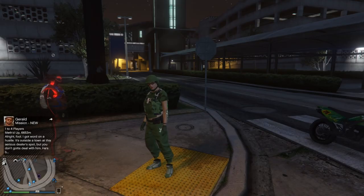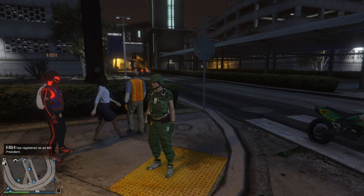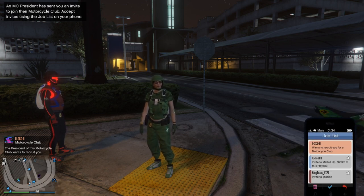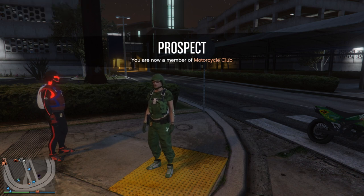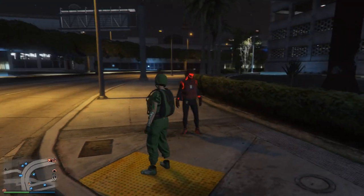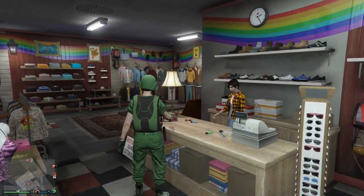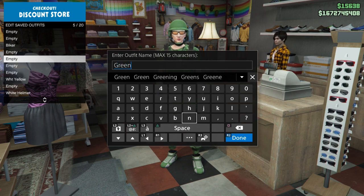Once you spawn in online, you'll be wearing the outfit. If the colored parachute isn't visible, have a friend join your session, register as a CEO or MC, and have them go into the MC or CEO style menu — go once to the right and back to the left to change style, and the parachute will appear. Important: do not open your interaction menu until you get into a store, animation, or apartment to save the outfit, otherwise the parachute will revert to the default. If that happens, just have your friend toggle the style menu again.